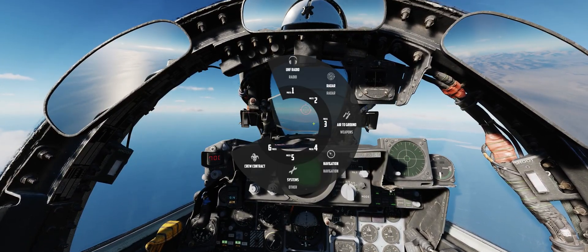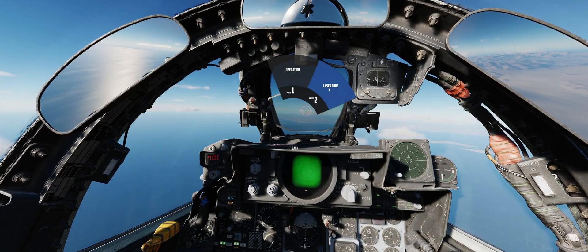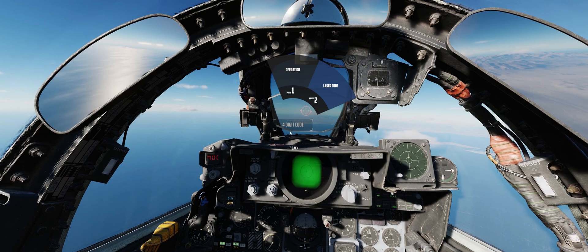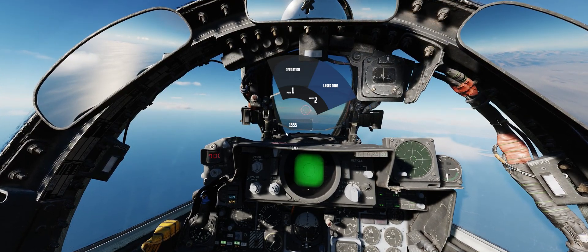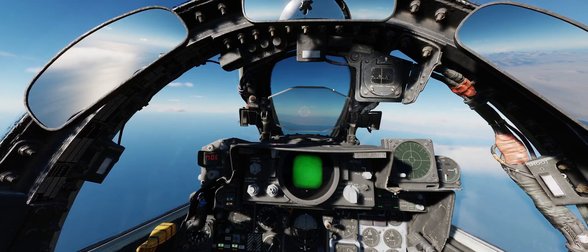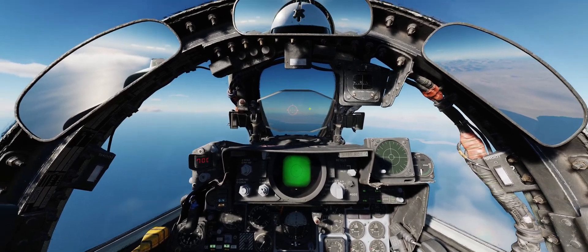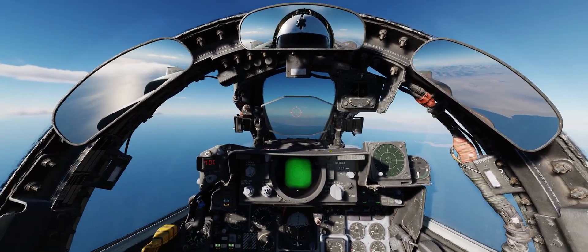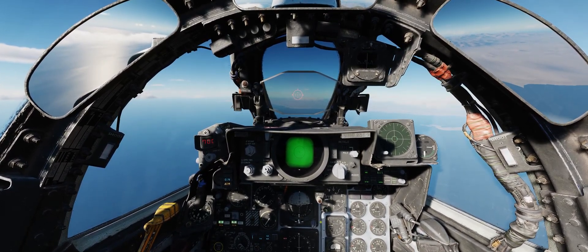Next, we're going to open up the Jester wheel, go to air-to-ground weapons, the Pave Spike pod, laser code, and will ensure that Jester has the correct laser code set for the weapons that are hung on our aircraft. Today that's going to be one triple nickel. We're now done with the setup of our targeting pod and our aircraft for the release of our weapon, and now we're down to the technique of using the Pave Spike pod to get an LGB onto target.